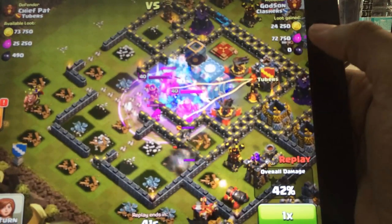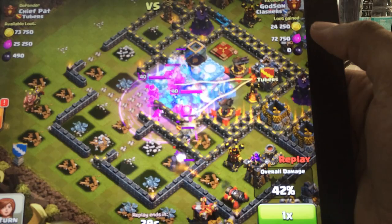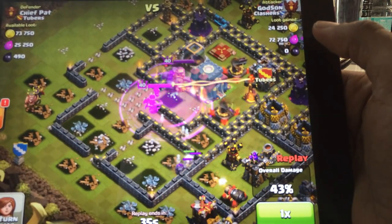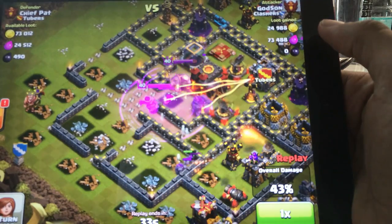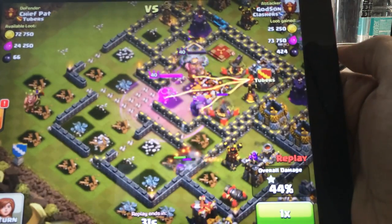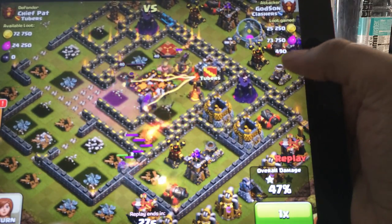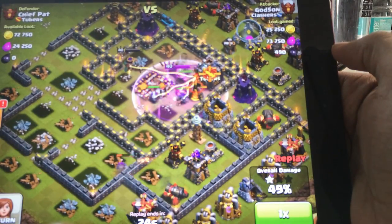It probably wouldn't be wise for everyone to gang up on one person in the actual war because the game only keeps record of the best attack against that player. You and your clan members must strategize who should attack who, because if your stronger clan members go for the weaker enemy players, then the weaker players on your clan will be left with stronger players to fight against. Supercell has allowed you to scout out the enemy team to strategize how exactly you're going to attack.